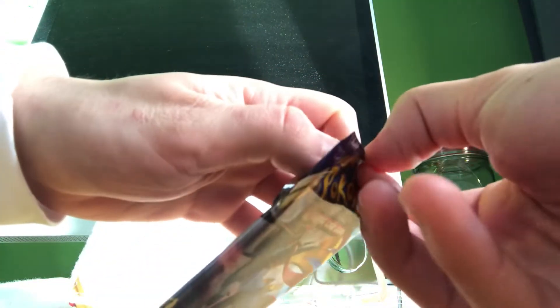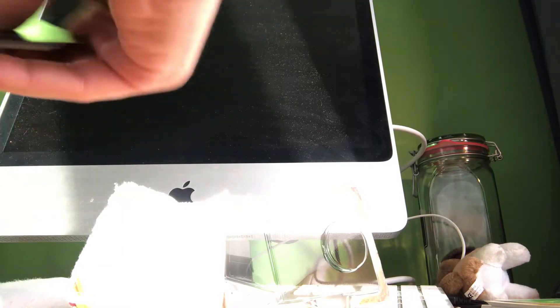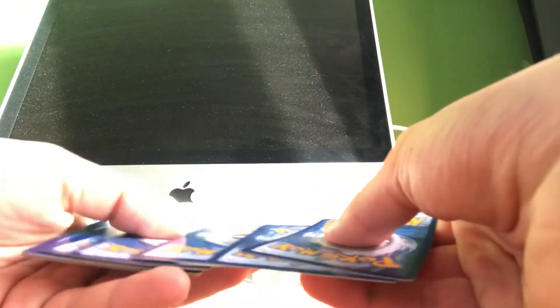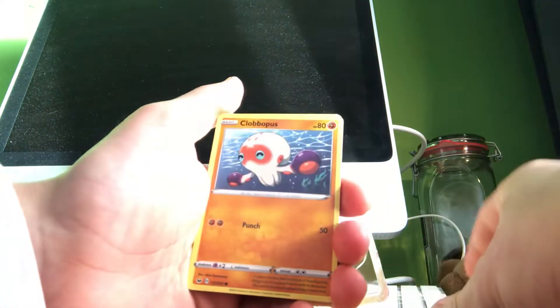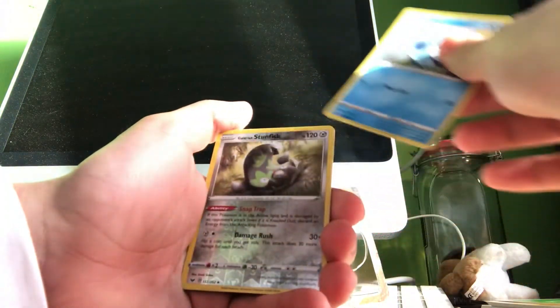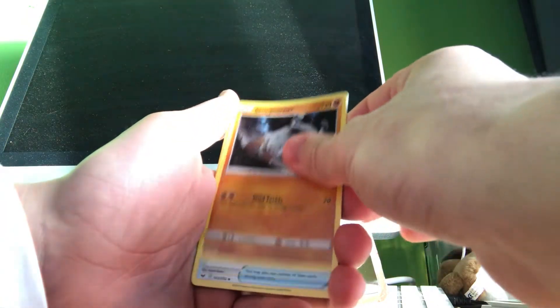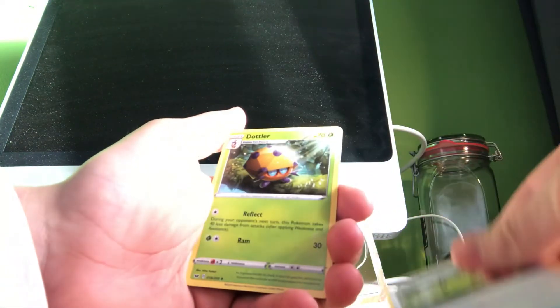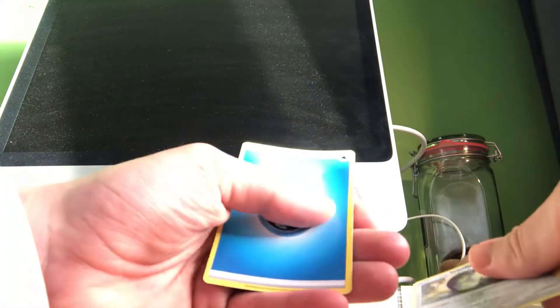Overall I got great luck with the sword and shield pack so far, so let's see if we continue with it. I got first a jamper, a scorpi, a clobopus, a wooloo, a sobble, a stankfisk, a stonejourner, an energy switch, a dotler, another galarian stankfisk, and a water type energy.